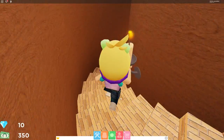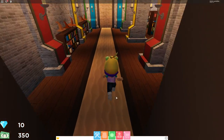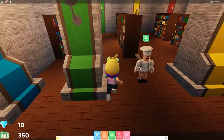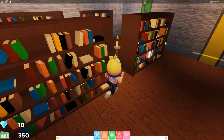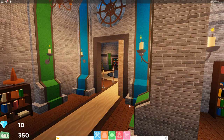Then you go down — I know it looks scary — but right now you're not going to talk to this guy. You're going to get this secret book down here, and then it'll open this thing.